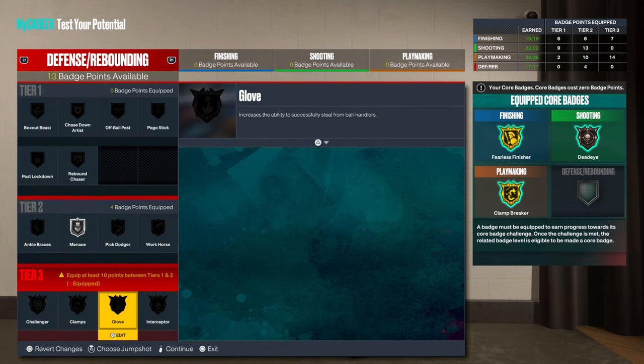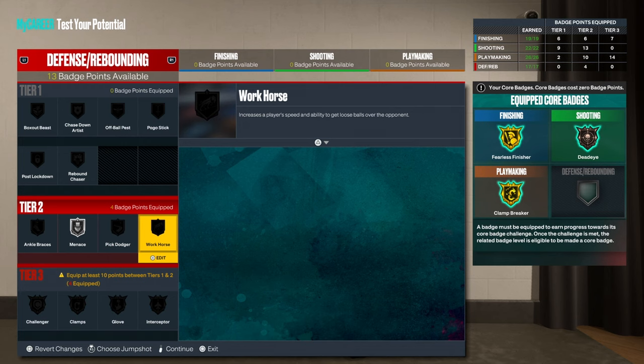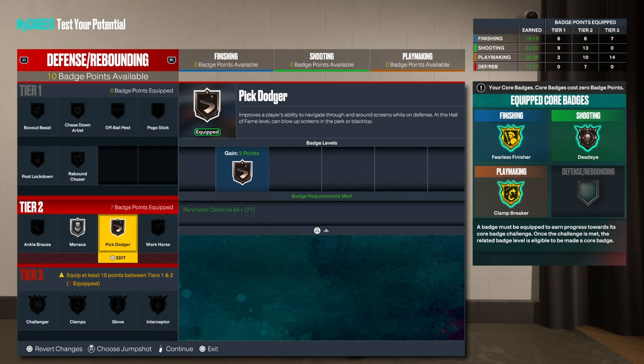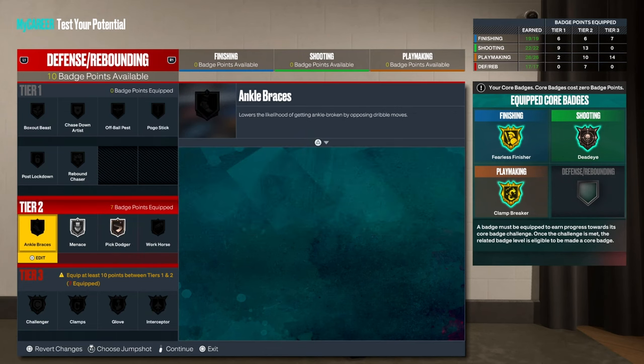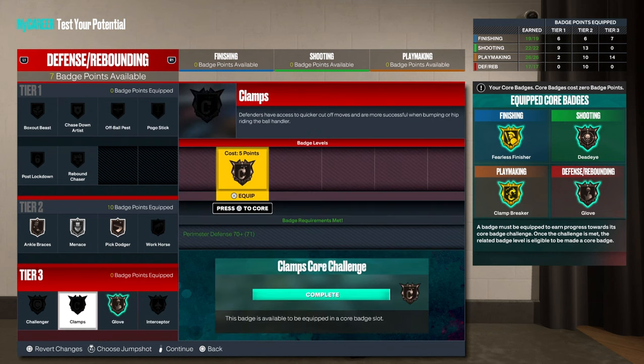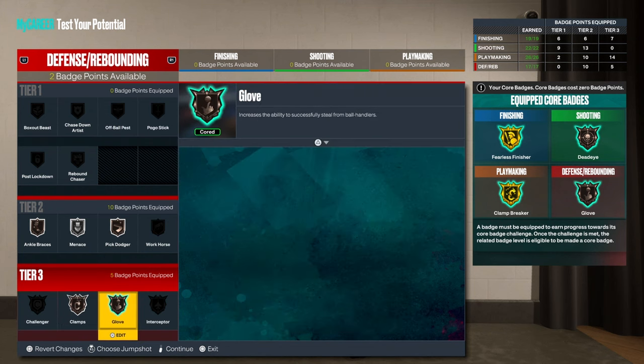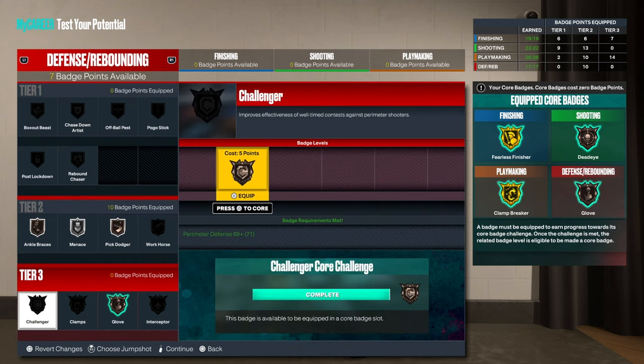We're gonna get Gloves for sure. You also need to take out the four badge points that they give you in MyCareer. You're short so you're gonna need Challenge.